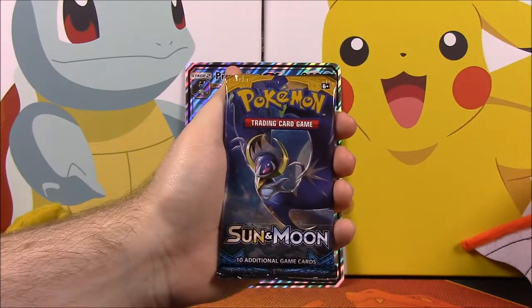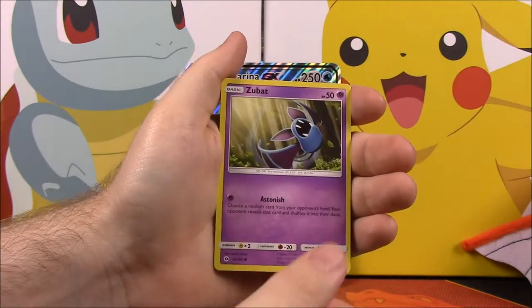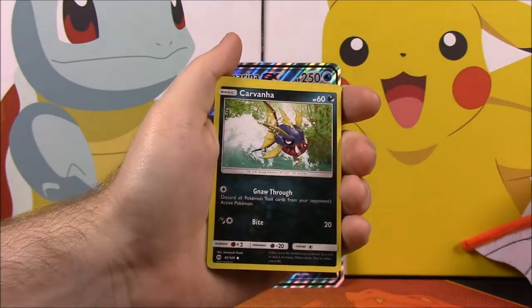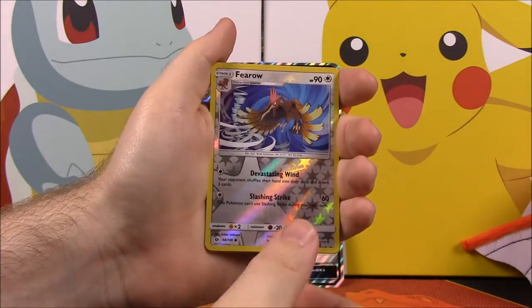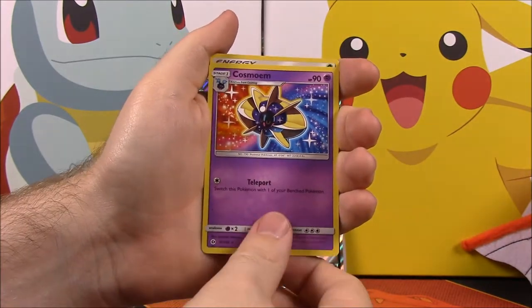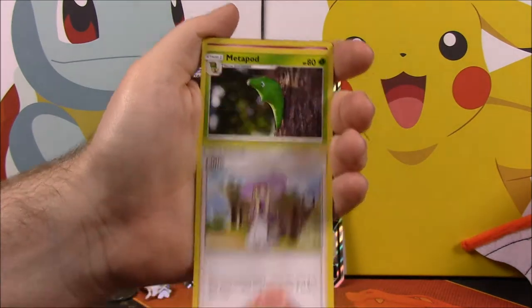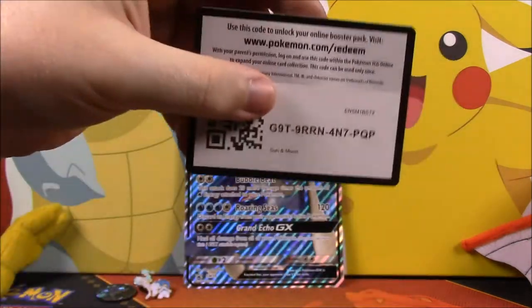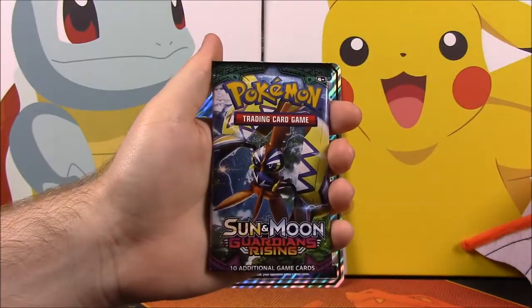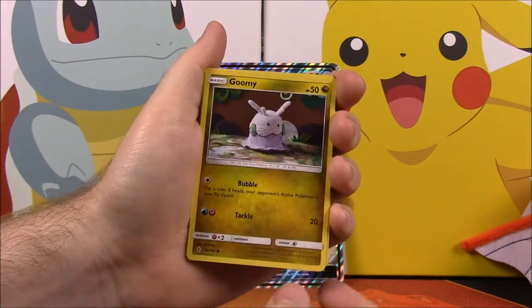Next up is Sun and Moon. We have the Popplio that came in the box, a Zubat, a Carvanha, a Snubbull, a Wingull, a Fearow Reverse Holo, a Cosmoem as a rare, a Grass Energy, a Lillie trainer, a Metapod, a Granbull, and your card code.